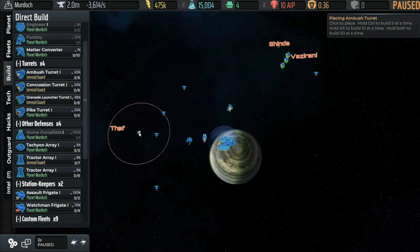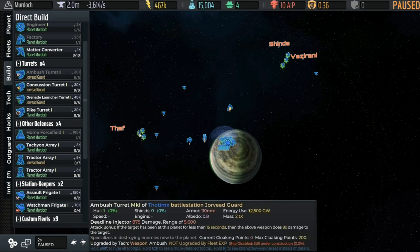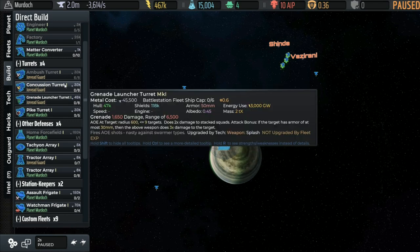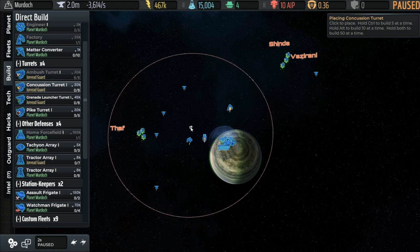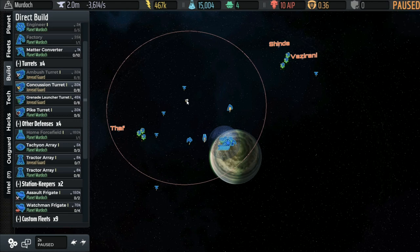We're clicking wherever we want them — that circle is the firing range, so anything within it is fair game. If we put them here, they fire as soon as enemies come in. Putting stuff between the wormholes and the command station is always a good idea because enemies are going to be lined up heading that way. Now we have concussion turrets, which have a much bigger range. If we place one up about here, it can cover not just one wormhole but also a significant distance of the approach on the other vector.